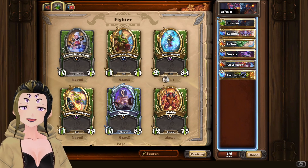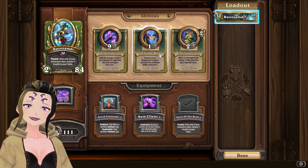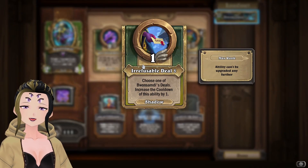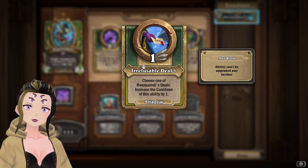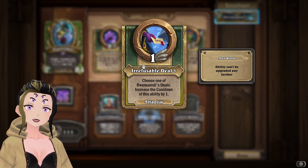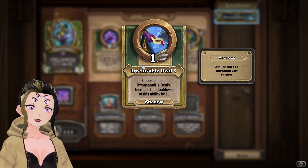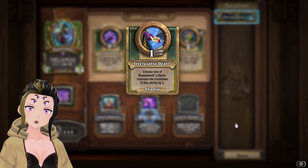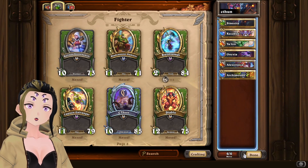If you have access to Bashamdi where he's fully leveled up, or at least to a point where he can actually be used in a team, then you can cheese this fight completely by using an Irrefutable Deal where you bounce back all the mercenaries to the hand and the computer can only use one mercenary at a time. But if you don't have access to Bashamdi, then you are going to have to find another way to do it.